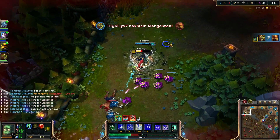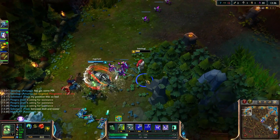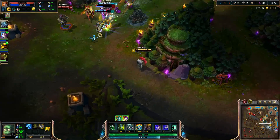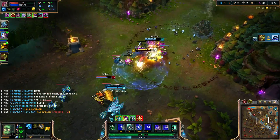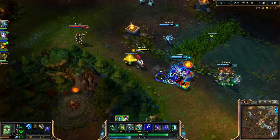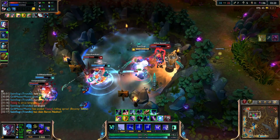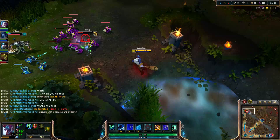Shaco is pretty bad too right now. As for good junglers: Xin Zhao, Jarvan, Fiddlesticks, Rammus, Amumu, and Zac are all pretty good in my opinion. Xin Zhao is something I really recommend for beginners. Trundle is pretty good too. Jarvan gets banned a lot at high elo. Evelynn is okay — actually she's the OP jungler right now, but you probably won't get to play her because she's banned quite a lot at the moment. The reason she's banned is because pink wards and oracles got removed, so you can't see her coming.